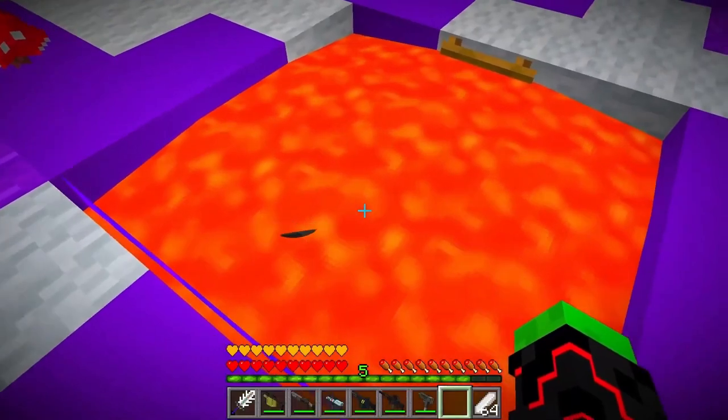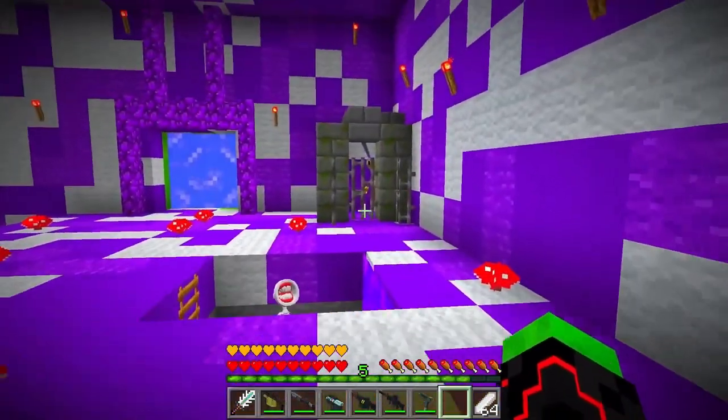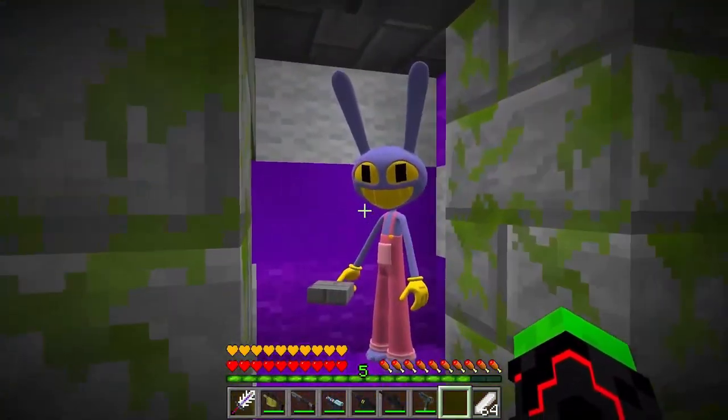Oh guys, look what it is. Poplin feet wet, the lava flooded. Into what? What's going on here? Guys, there's Jad from the Digital Circus, Jack. That's great.